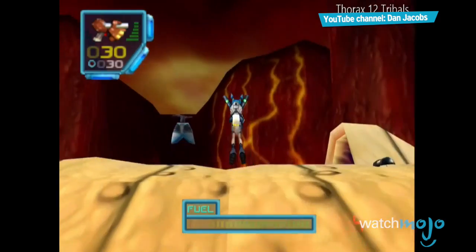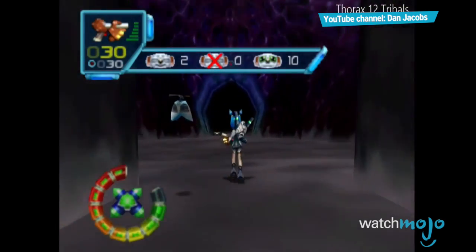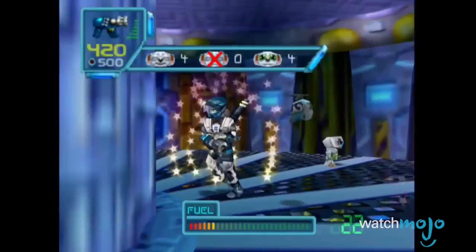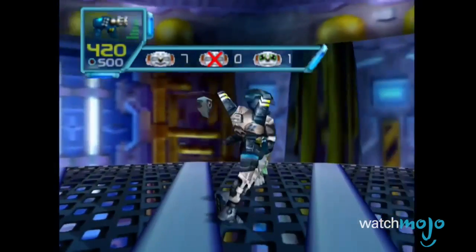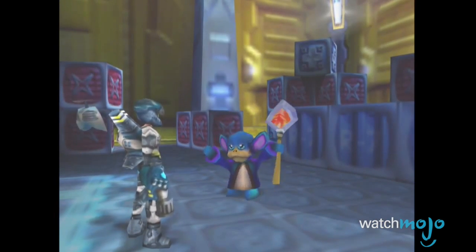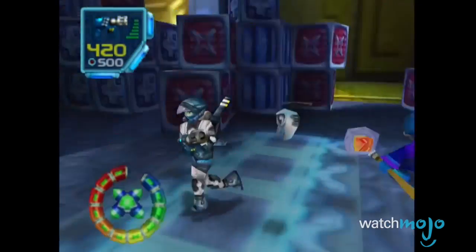Getting all the collectibles in this game is usually saved for side quests that reward the player with secret items or in-game perks, but apparently Jet Force Gemini never got the memo. In the game, there are dozens of koala-like NPCs called Tribals hidden throughout every level, and you need to rescue every single one to get to the final level. The problem is with how the game keeps track of the tribals you've collected, as it'll only count the number saved in one area rather than the specific ones that you've rescued.